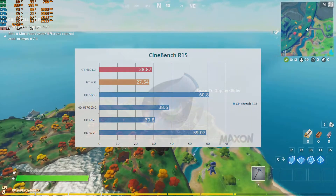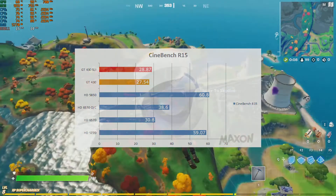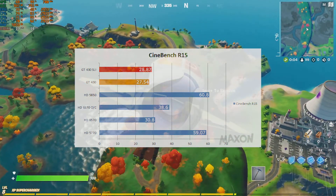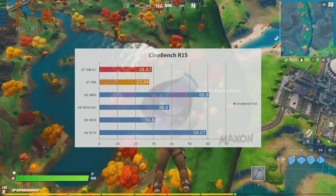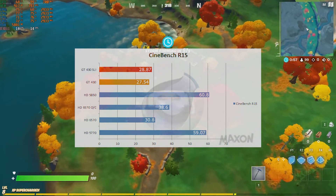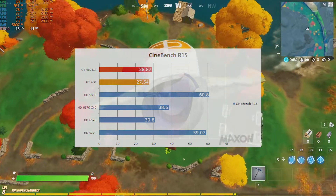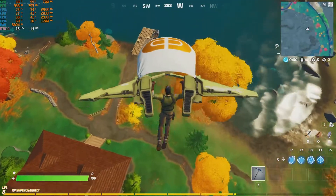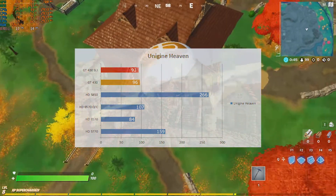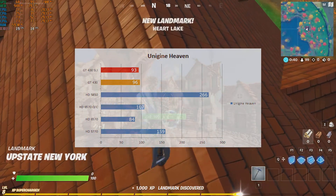We're going to do our synthetic benchmarks. First up is Cinebench R15. The GT430 on its own gave us 27.54 frames per second, and in SLI mode it gave us 28.87 frames per second — a small margin of improvement. Unigine Heaven gave the GT430 alone 96 points, but actually showed a de-improvement in SLI mode, scoring only 93 points.